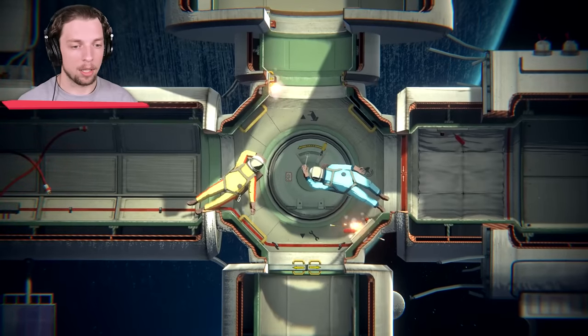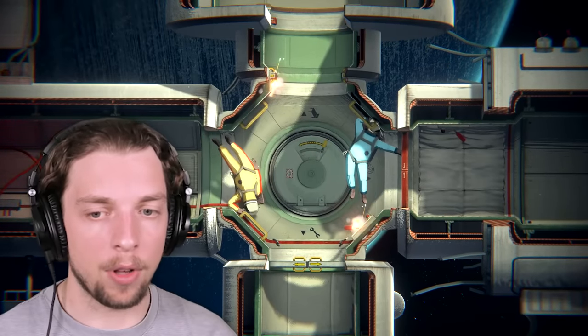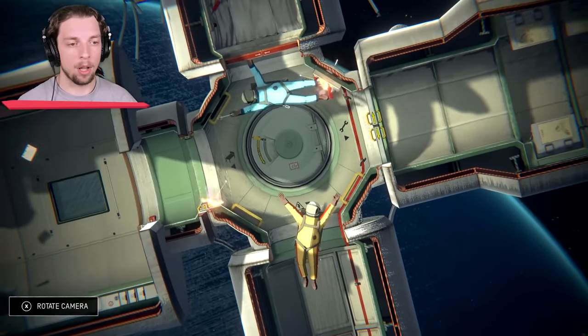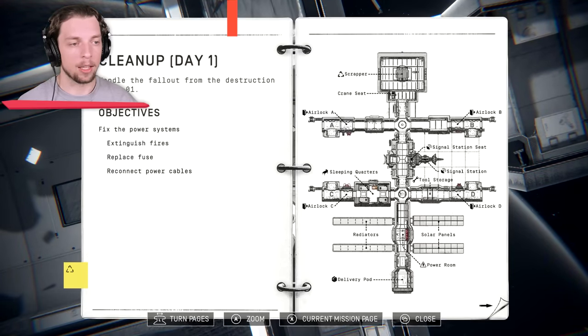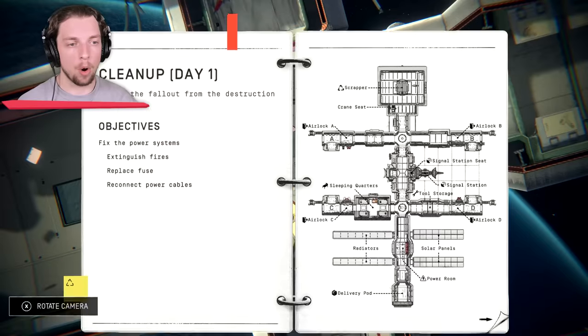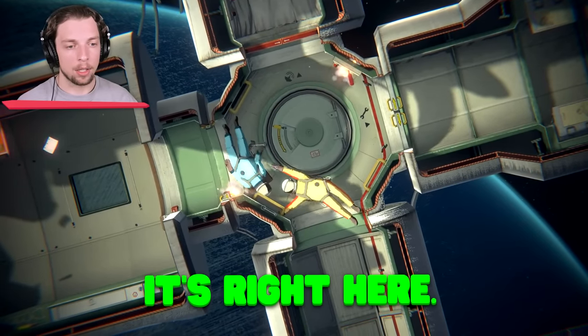Can you open the map again? Because we need to kind of know where to go. We know what we need to do — find the tools. I'm going to open the map. Whoa, we can rotate. Why did everything just rotate? So yeah, our tasks are on the left. Extinguish fires. Replace the— wait. Tool storage, it's right here. But we've got to extinguish the fire.